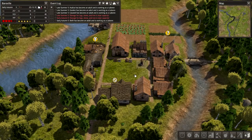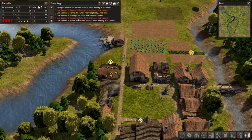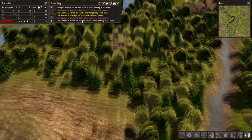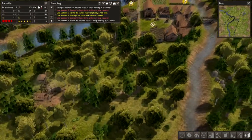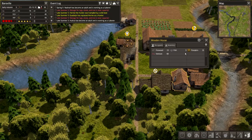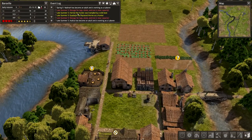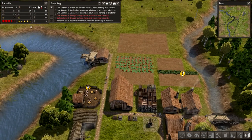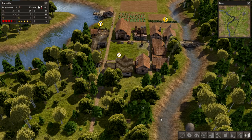Hey guys, welcome back to Banished. The very, very sad town of Barrowville, because Heron the Hunter was trampled by a wild boar. Guadalind was quick to pick up her fallen bow and kill that boar. We don't eat boar, we don't have pork, we only have venison. Maybe we get venison from boars, maybe she was just very confused about what attacked her. We've lost half a star of happiness, probably because Heron the Hunter was slain.